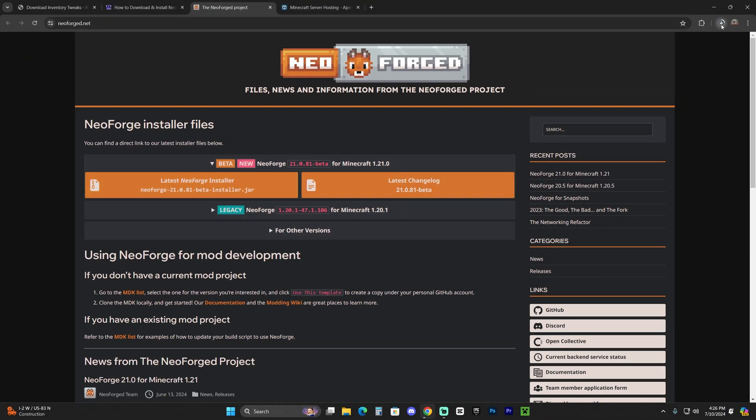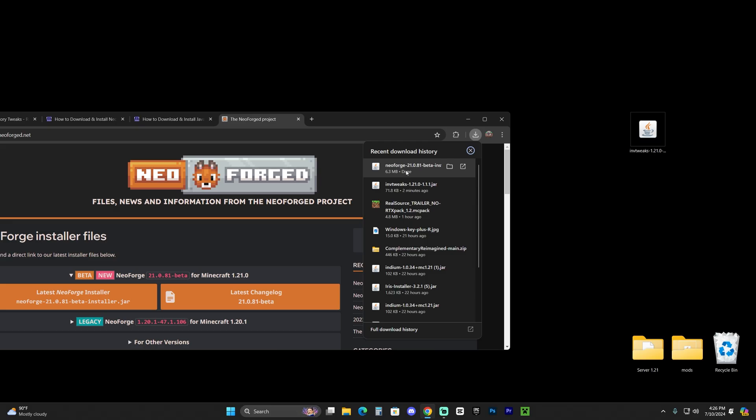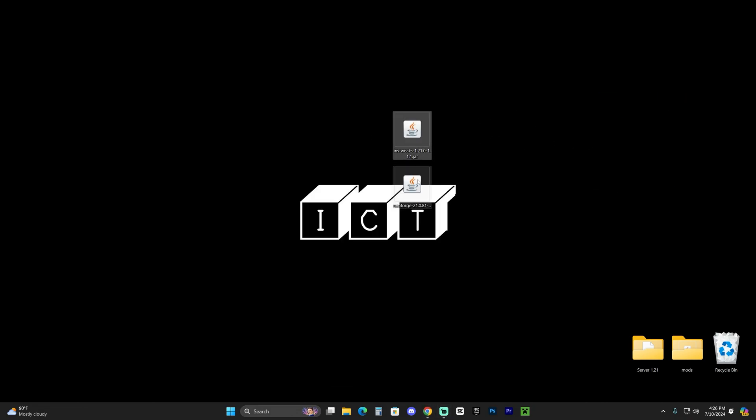Once NeoForge has downloaded, drop it onto your desktop just like we did with the Inventory Tweaks file. Before installing, make sure you have closed Minecraft 1.21 and your Minecraft launcher. It is also extremely important that you have played Minecraft 1.21 at least once on your computer, to create an instance of that game for NeoForge to install to.